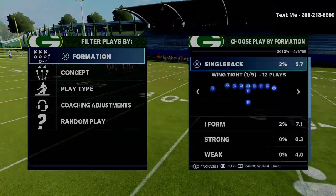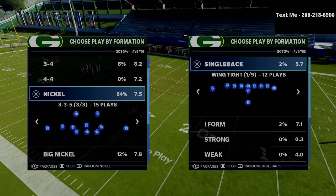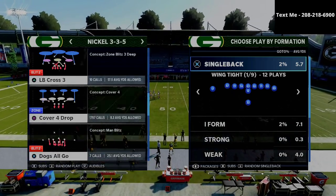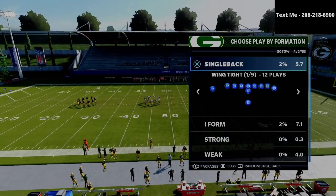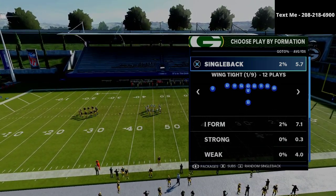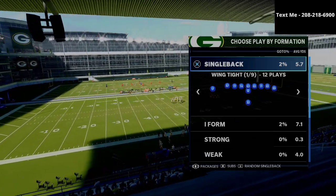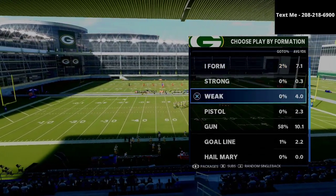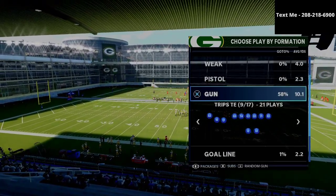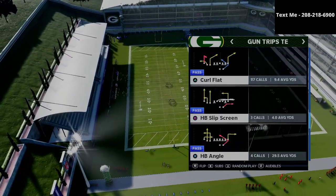Now in today's video, we're talking about the Trips Tight End offensive formation. I actually just released a Trips Tight End Offensive Guide for just $10 — you can learn the ins and outs of what I believe to be at least one of the top five offenses in the Madden community. It might just be the best offense in Madden 21. I'm going to leave a link to the full offensive scheme in the description, but today we're going over one of my favorite concepts.